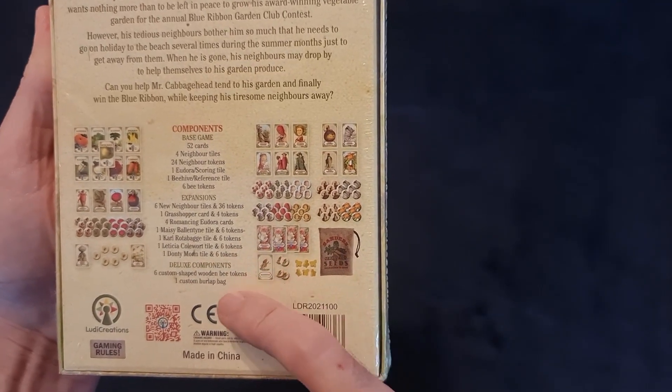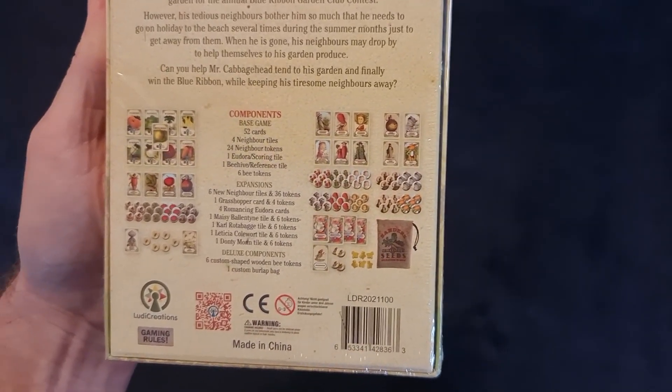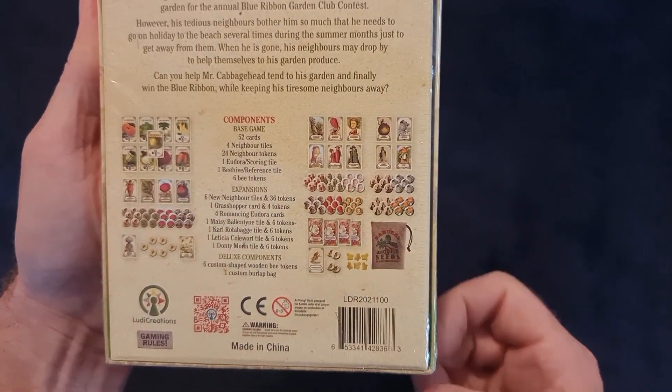And 1 Dante Maughan tile and 6 tokens. Deluxe components: you get 6 custom shaped wooden Bee tokens and 1 custom Burlap bag. You can see them all there as well with the bag.